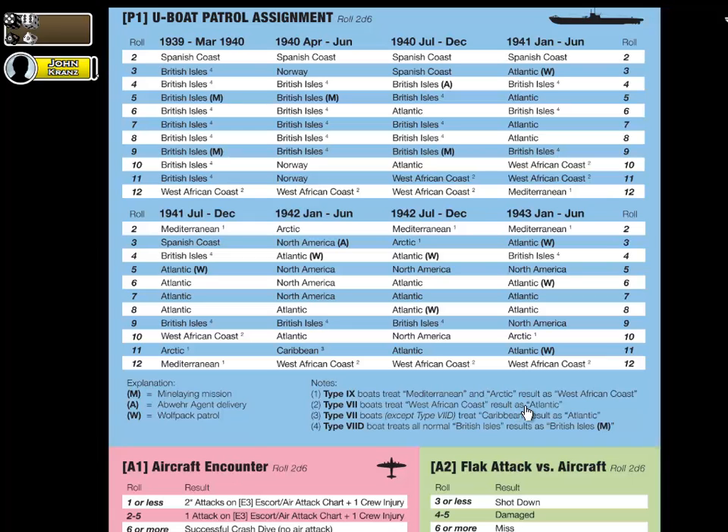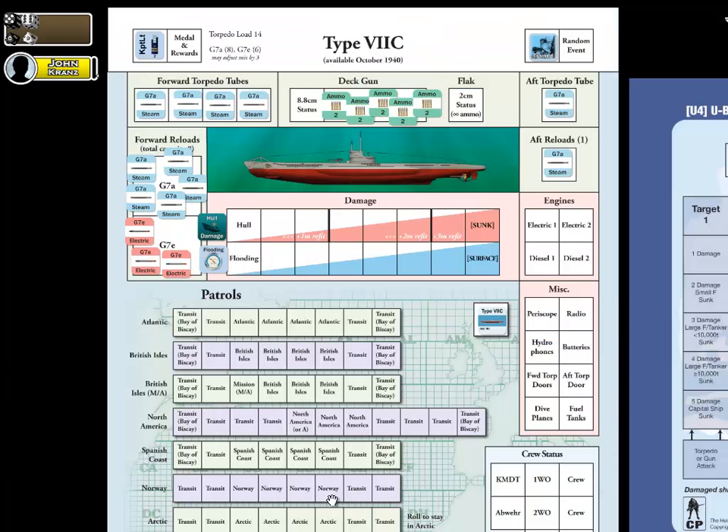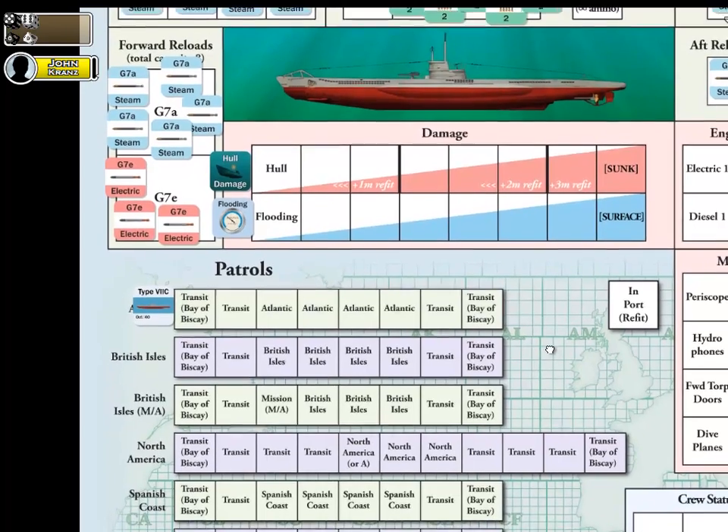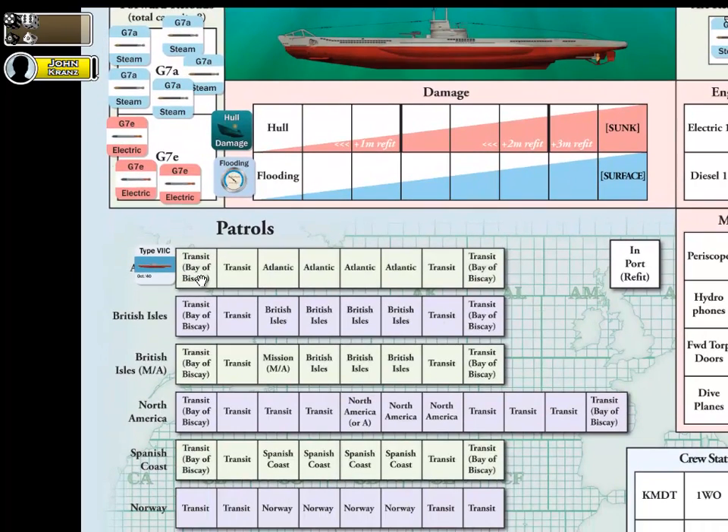According to the historical notes in the rules, that is fully captured here. So having rolled an 11 and treating that result as the Atlantic, we go back to our Type 7C U-boat and proceed to the Atlantic track. As we get started, we do our first encounter check by placing the U-boat in the first travel space. In this case it's a transit box. And one very important thing to point out — let me zoom in so you can see it better — for certain transit boxes, the very first box as well as the very last box, you'll notice the Bay of Biscay is shown in brackets.